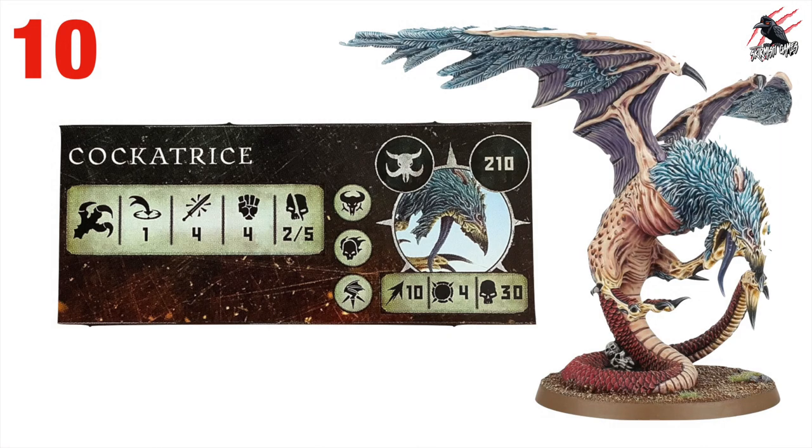The first fighter coming in at number 10 is the Cockatrice, taken from Beasts of Chaos, at 210 points. It has the beast rune mark, berserker rune mark, and fly rune mark. Movement is 10 — really good — toughness is 4, and wounds are 30, so it can absorb huge punishment. The weapon is claws and beak: range 1, four attacks, strength 4, dealing 2 on a hit and 5 on a critical hit. That movement 10 combined with flight is fantastic across the battlefield.